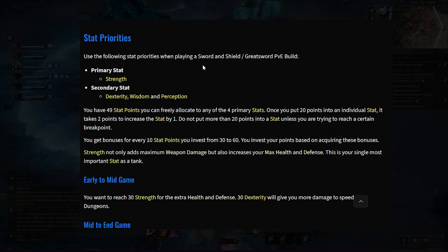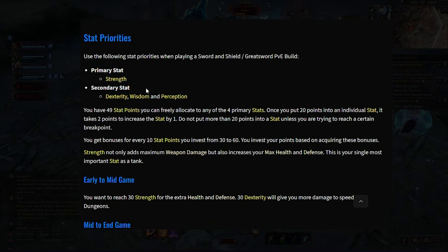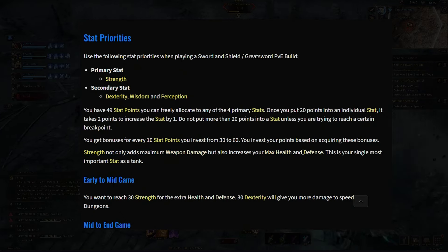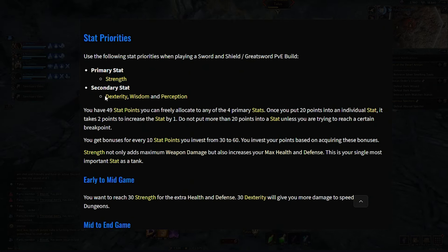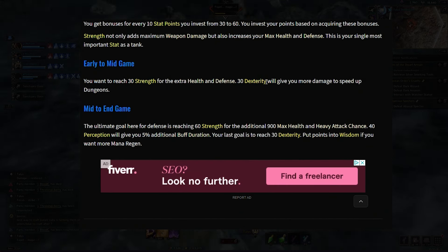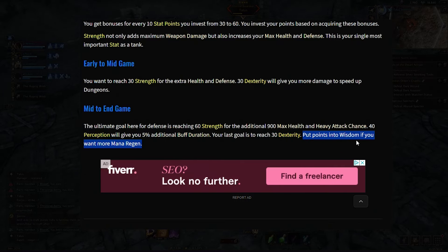For stats, focus on Strength first, then Dexterity, Wisdom, and Perception. Strength is the most important because it gives weapon damage but also increases max health and defense. Early game, reach 30 Strength and 30 Dexterity. The end goal is 60 Strength for the extra 900 health, then 40 Perception for a 5% increased buff duration, and finally put remaining points into Dexterity and Wisdom for mana regen if you want.